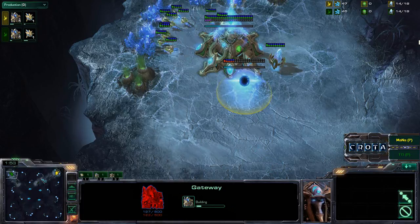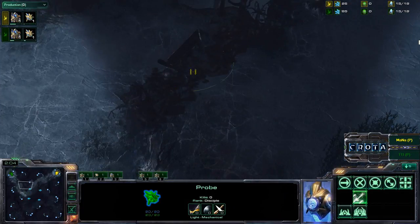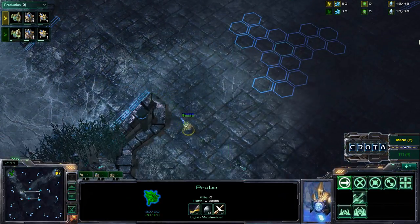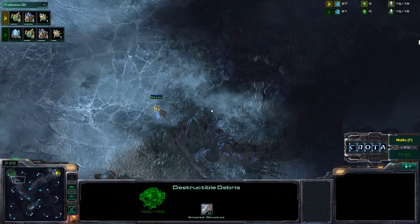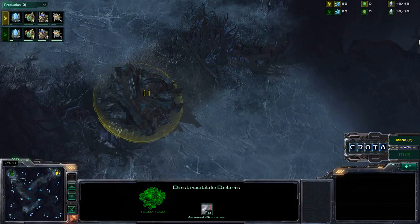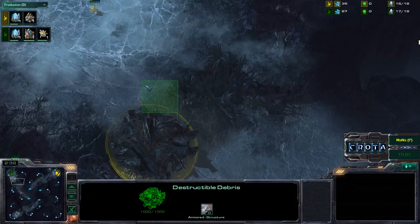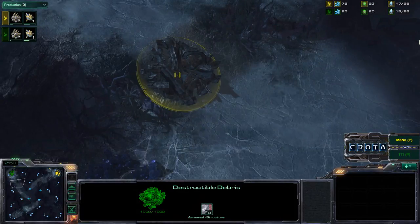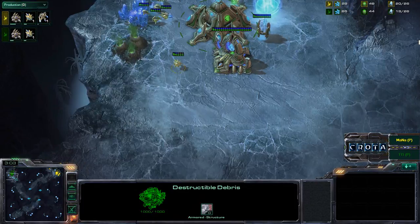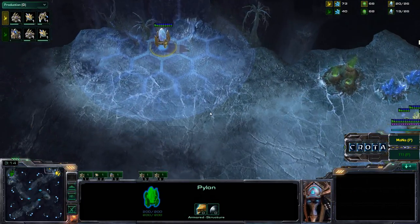So far TT1 and Mana are building pretty much the same exact build order. Mana is now making his way over and dancing around the side. There are also sets of destructible rocks with a very large wide opening center. Not quite sure if TT1 saw Mana's probe — it doesn't look like it as he didn't change direction. Crevasse also has another set of destructible rocks on the front door, and we're getting another gateway production-wise.